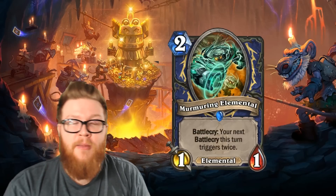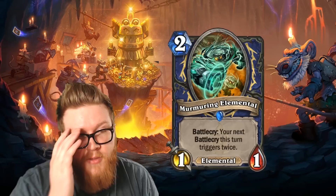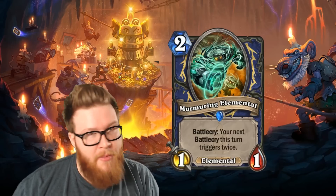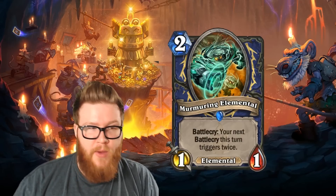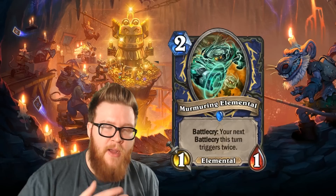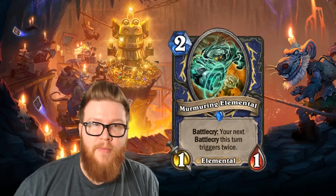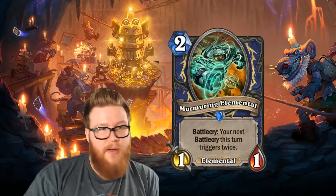Murmuring Elemental is undeniably way worse than Bran Bronzebeard. But that doesn't necessarily mean it's a failed card, because Bran Bronzebeard is one of the best cards in the history of Hearthstone — probably top 10 or 20 as far as playable cards are concerned. Murmuring Elemental might still be playable. It has obvious elemental synergies, and Shaman is getting some new Battlecry synergies with Grumble as well. Cards like Kalimos, Blazecaller, Servant of Kalimos, and even Firebloom Phoenix have solid Battlecries that would very much benefit from Murmuring Elemental.